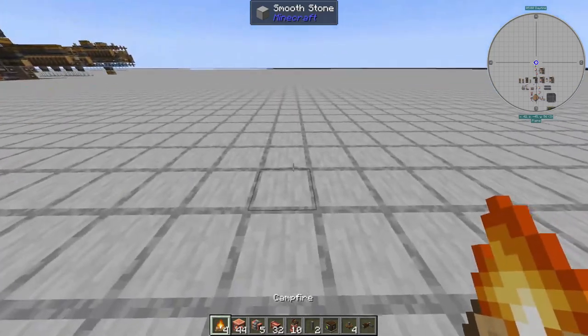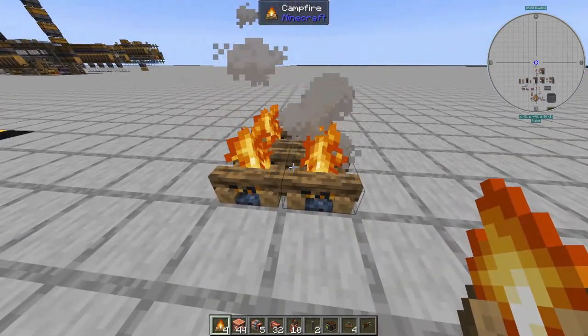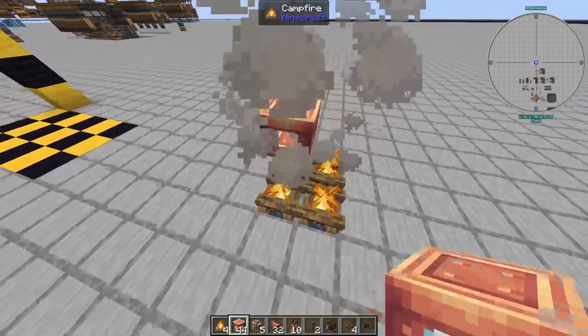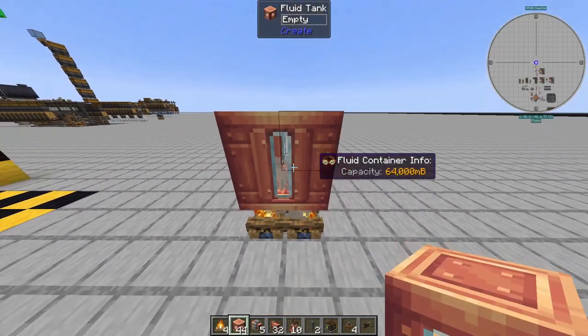To get started, place down four campfires. You can use soul campfires if you want to make it look a bit more fancy and fit your builds better. I'm just using normal campfires. Then on top of this, place four fluid tanks and then four more on top.